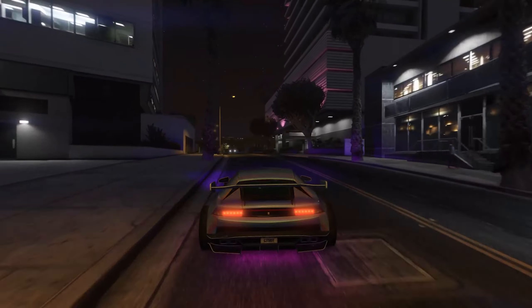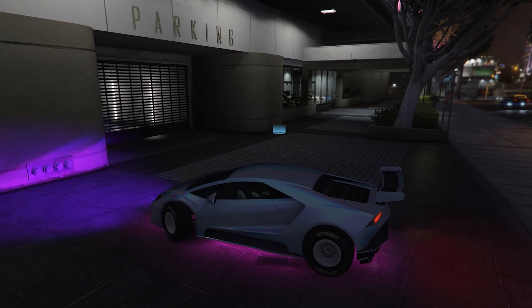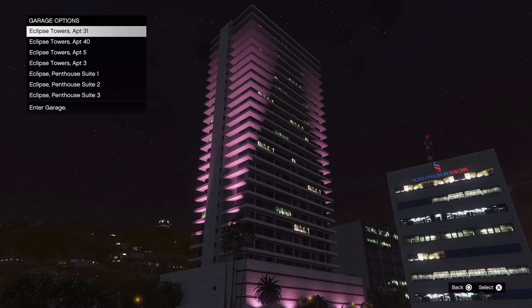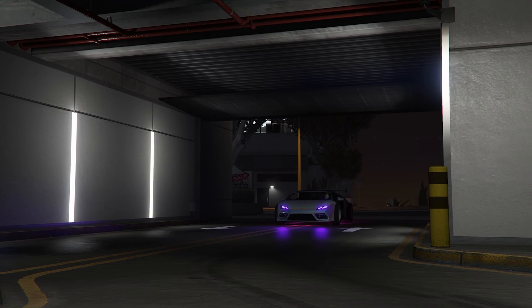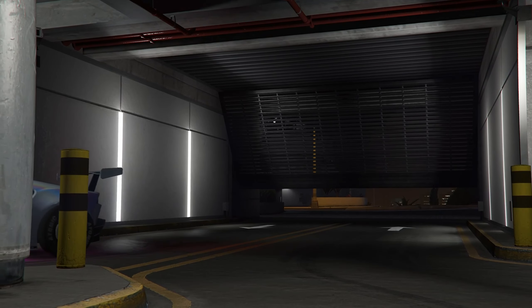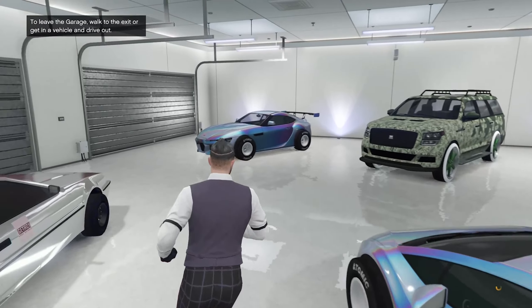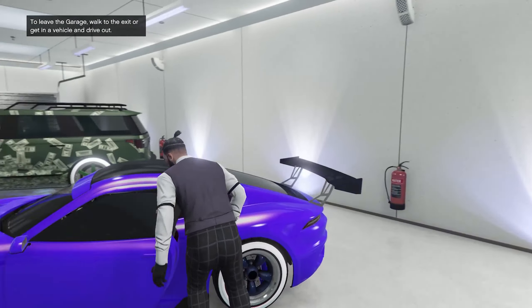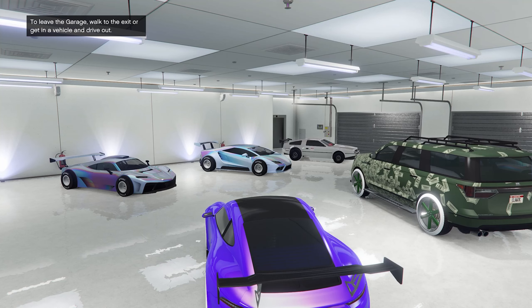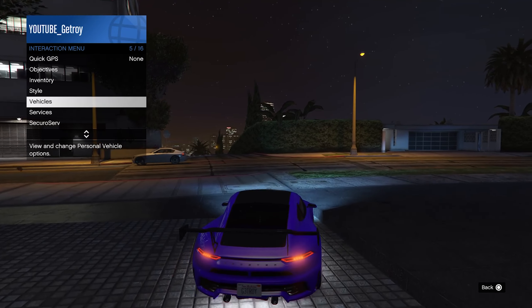Once you arrive at Eclipse Towers, park your car or take it inside the garage — make sure the garage has one empty space. Drive your car in, then exit the modded car. Next, get into the unmodded car and drive it outside. Once you drive it outside you will see it's still normal.